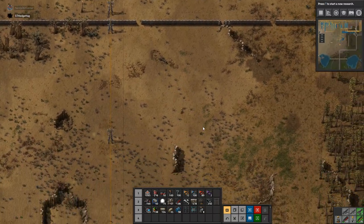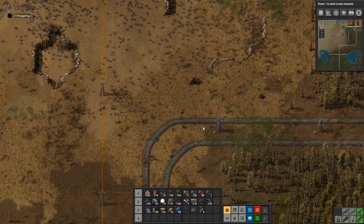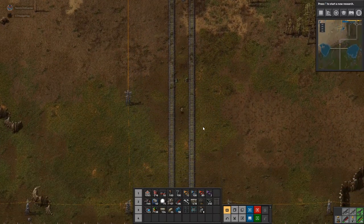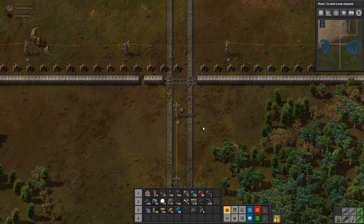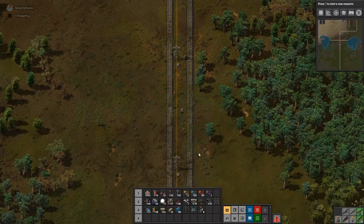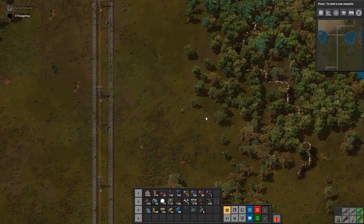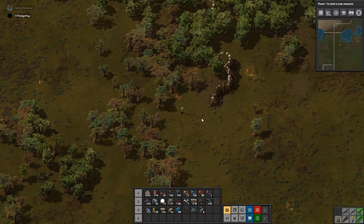First and foremost I need to make sure we can get decent coverage of the RoboPort. I need to put a RoboPort there, but that's not possible because there are things in the way, so it's going to have to go there instead. That's the closest we can get to it, and then one in there. There we go.